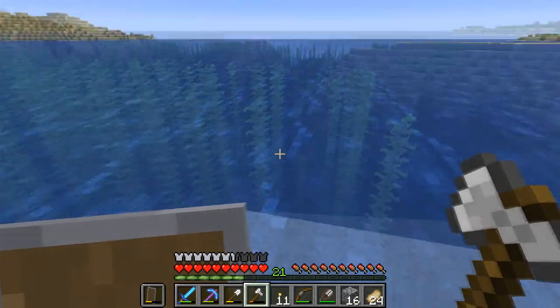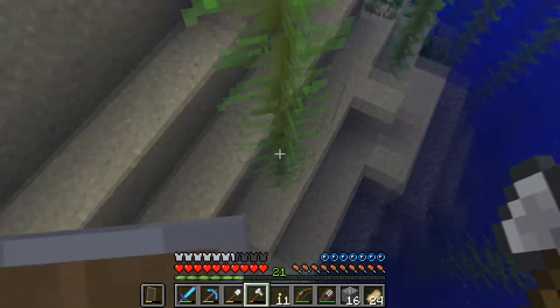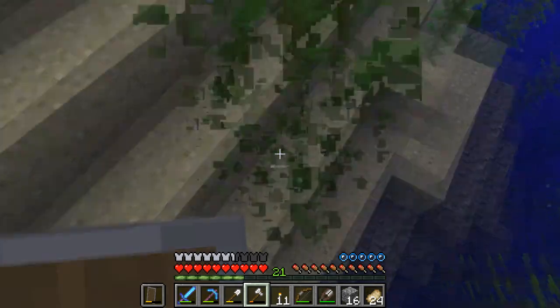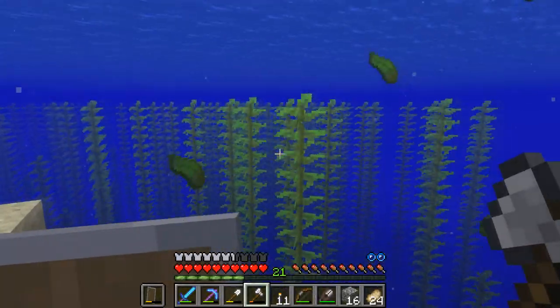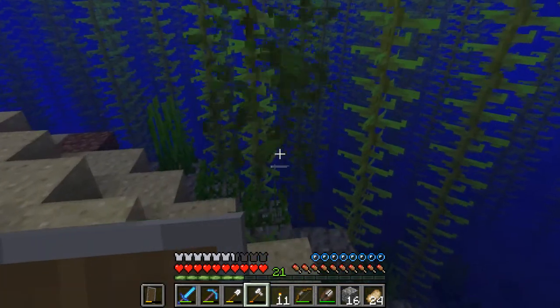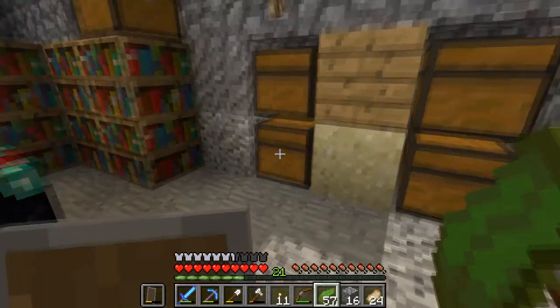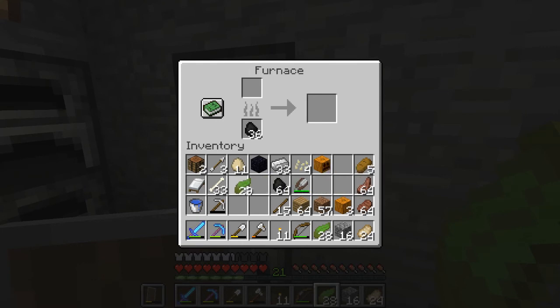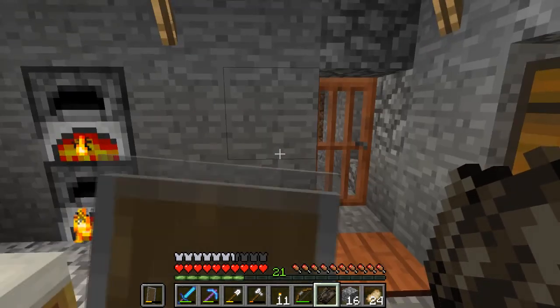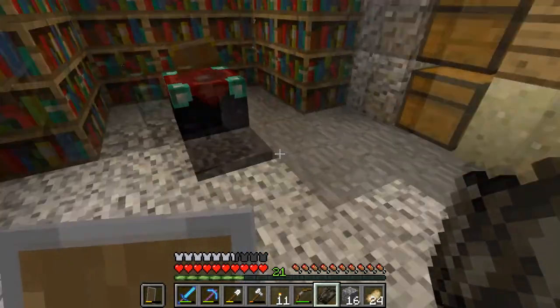Another thing we've seen a lot during these episodes but haven't tried anything with is kelp. Kelp are these little reed-like plants that go up from the sea floor, and if you break the bottom part basically all these little leafy things fly out. Now that we have a bunch of kelp, what can you do with it? Well, you can't really do too much in this form - what you really need to do is cook it. When you cook it you get something called dried kelp.